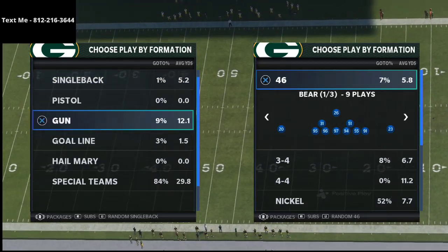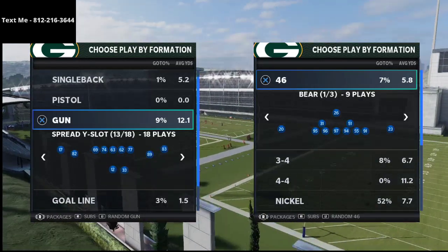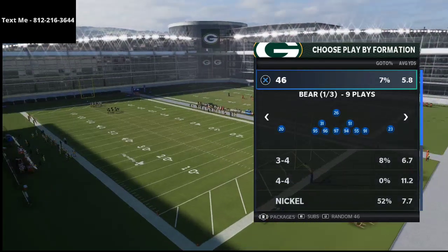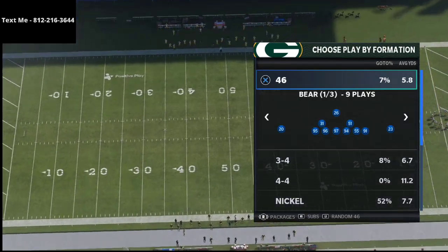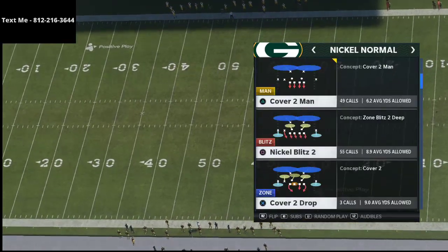We're gonna talk about a very simple blitz that does really well against a blocked running back. Most people in man 21 will just block their running back to stop pressure, and ironically that pretty much stops the majority of blitzes in the game. But this blitz from Nickel Normal — Nickel Blitz 2 — is not exactly the case.